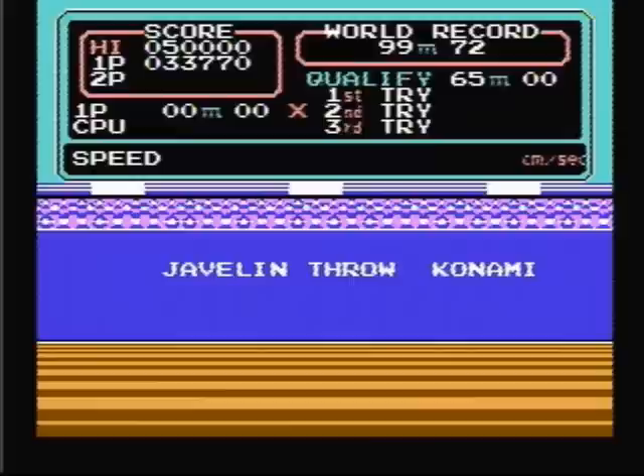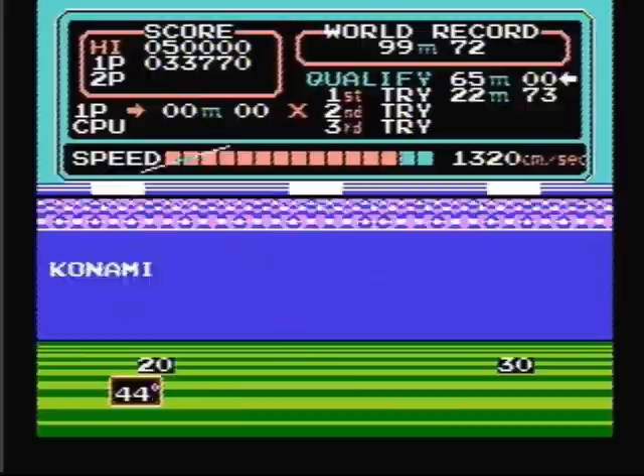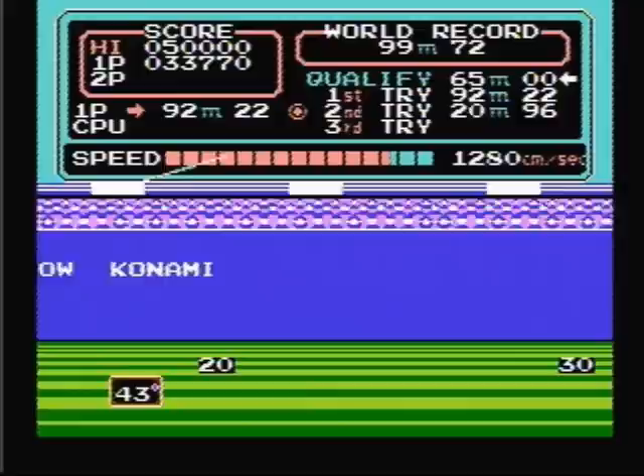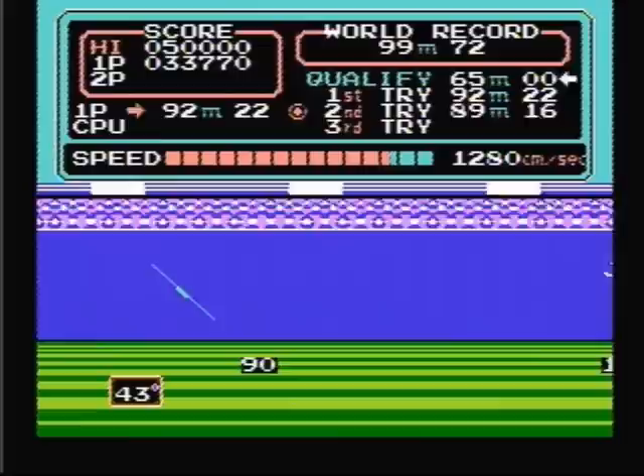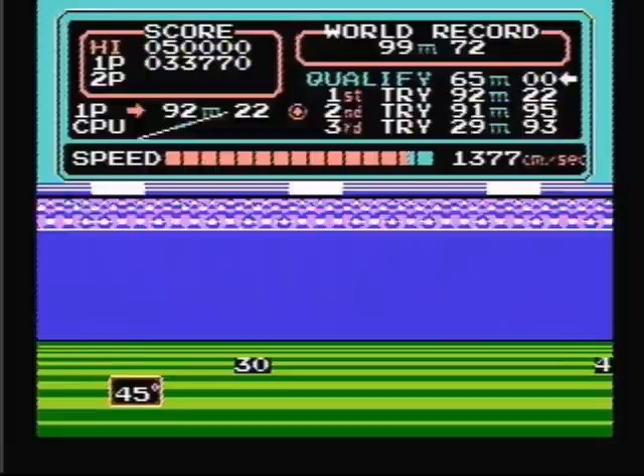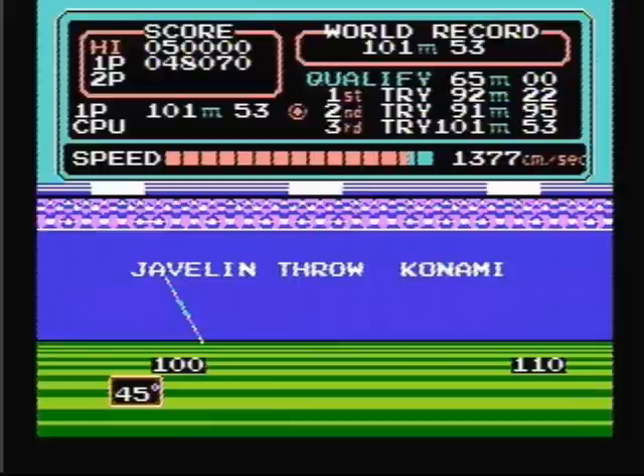Let's go to the next event, the javelin throw. Just like the long jump, you want to try to throw the javelin at a 45 degree angle. 92.22 meters — not too bad of a throw for the first try. I don't think this throw is going to be as good as the first one — just what I thought, 91.95 meters. This throw is going to be huge. I hit the 45 degree angle and had good speed. Oh yeah, 101.53 meters — that's a good throw.